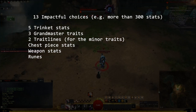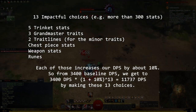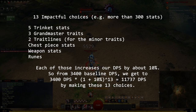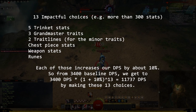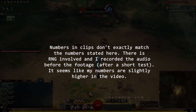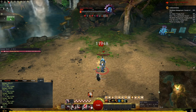If we value each of those as increasing our DPS by 10%, we arrive at a total of 11,700 DPS. In practice, I have hit about 13,700 DPS with this Daredevil build. That's because a few of those choices are a lot stronger than 10% DPS — the Deadly Arts trait line choice alone gives a 20% damage modifier against a target with 10 conditions on it. But for the moment, let's just stick with the 11,700 DPS figure.